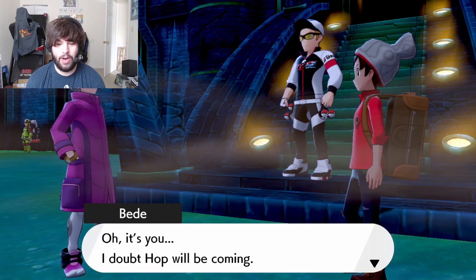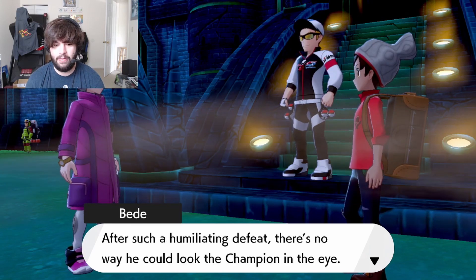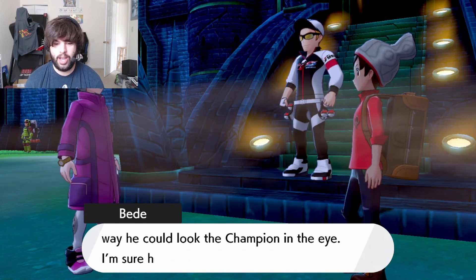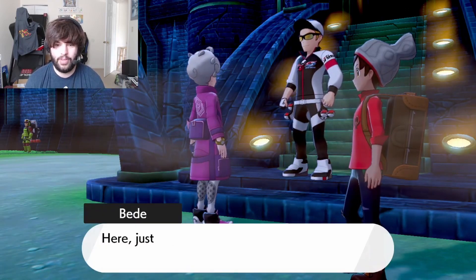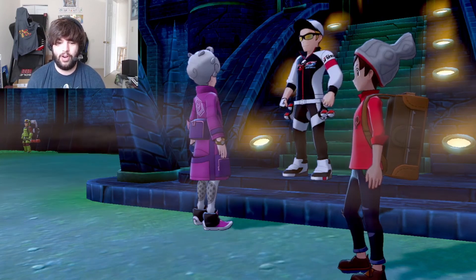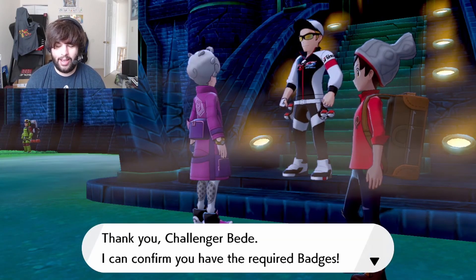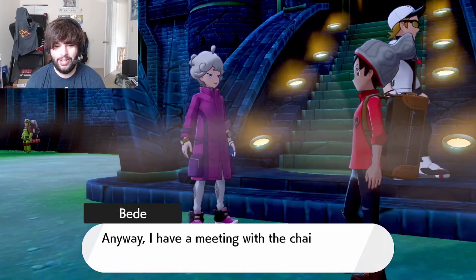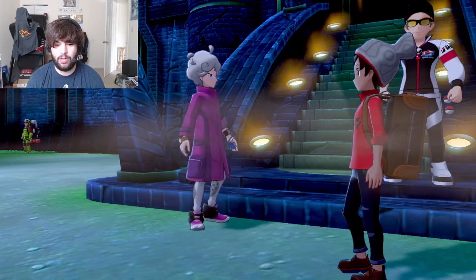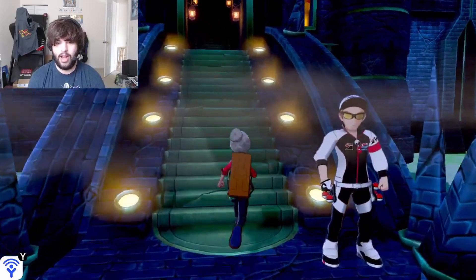Bede says: 'I doubt Hop will be coming. It's only natural after such a humiliating defeat - there's no way he could look the Champion in the eye. I'm sure he'll withdraw from the challenge.' You are a piece of work - just look at the gym badges, I've already won. Thank you, challenger. Bede confirms the required badges then mentions a meeting with the Chairman. I thought we'd battle Bede here but I guess I was incorrect.